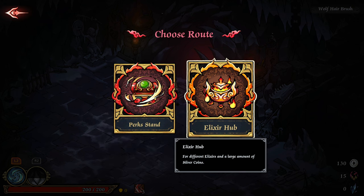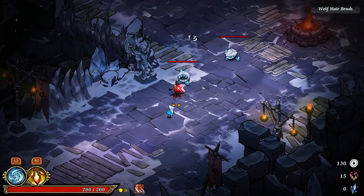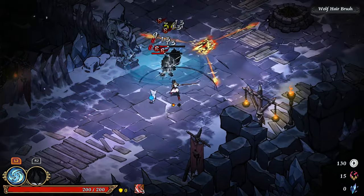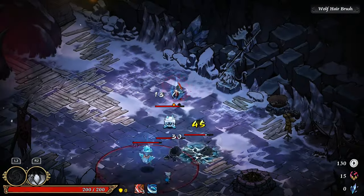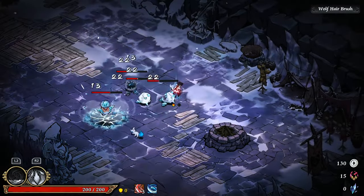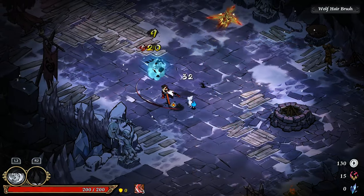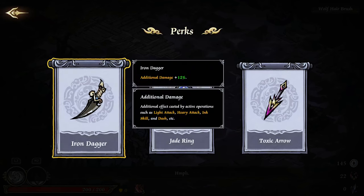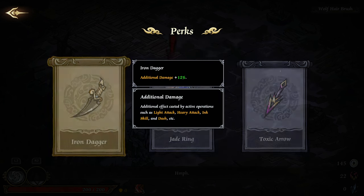Do we go perks? Yeah, let's go perks. Oh, that's actually pretty decent — I like that! Iron dagger — additional effects, cast back. Damage lightning ring and poison — nah, we don't want poison. Let's go iron dagger.